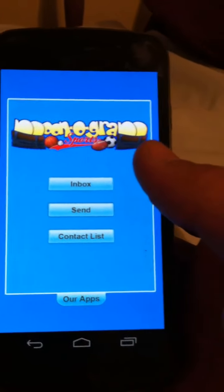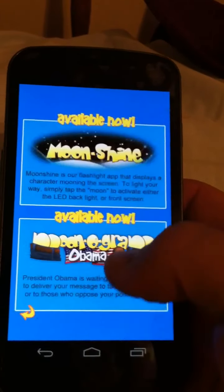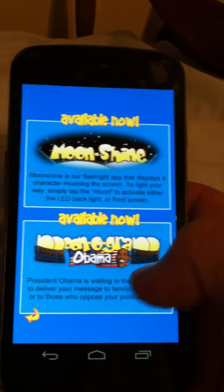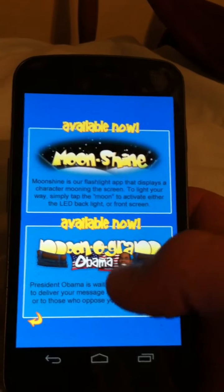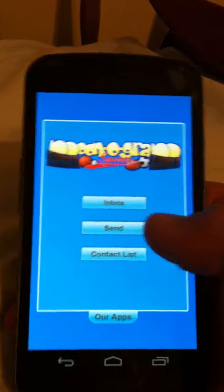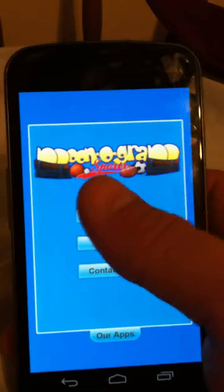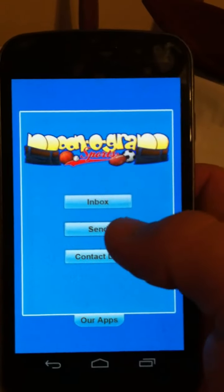This is their sports app, it's called Monogram Sports. The other two they have is a free flashlight called Moonshine, and the other one is Monogram Obama — which is pretty close to the same app except it's President Obama in the Oval Office and he sends a message. As you can tell, this is gonna have something to do with the butt, because here they're little characters with their pants hanging down.